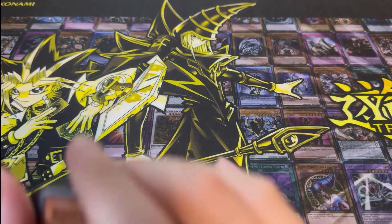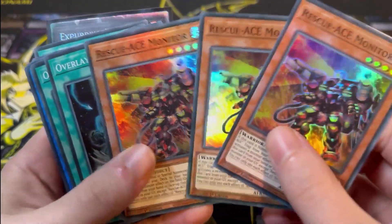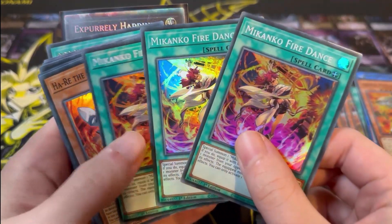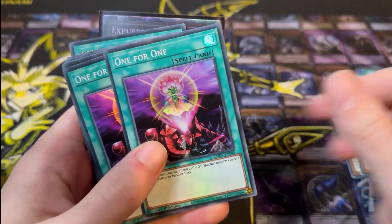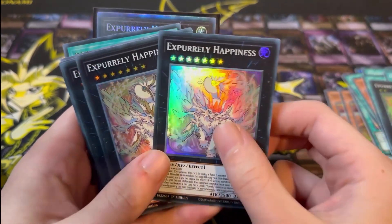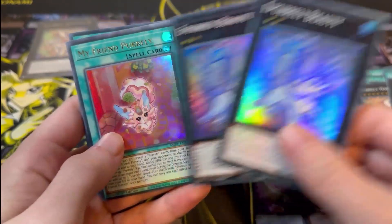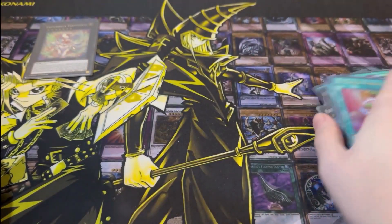Box number one recap: one Rescue Ace Impulse, a playset of Rescue Ace Monitor, two Overlay Regen, two Tales of the Noble Knights, one Immortal Phoenix Gear Freed, a playset of Mekanko Fire Dance, one Hari the Sword Mekanko, one Nini the Mirror Mekanko, two Super 1 for 1s, one Purely Plump, two X Purely Happiness Super Rares, the Collector's Rare — absolutely gorgeous — two Purely Beauty, and two Ultra Rares: My Friend Purely and Rescue. Not bad for box one.